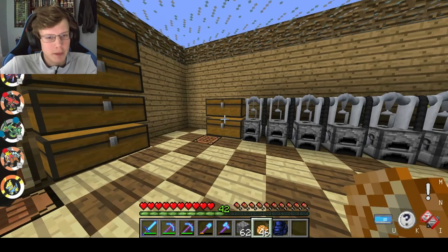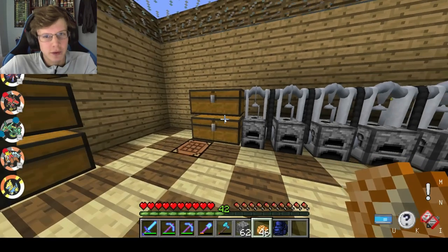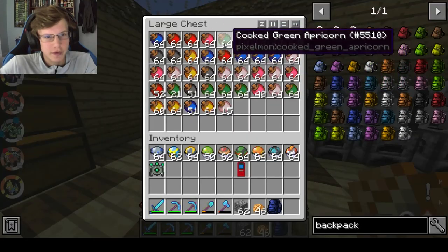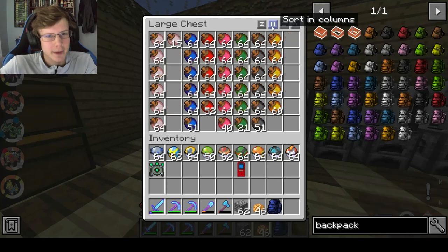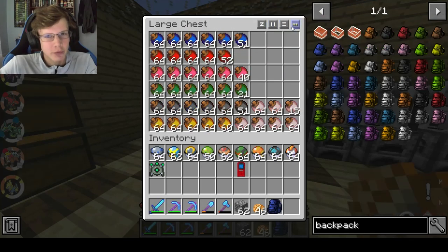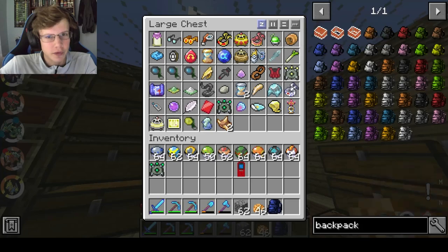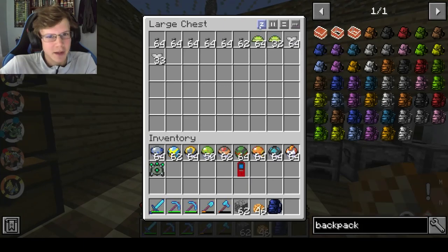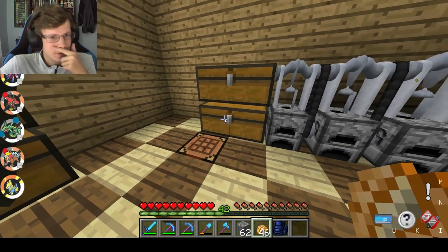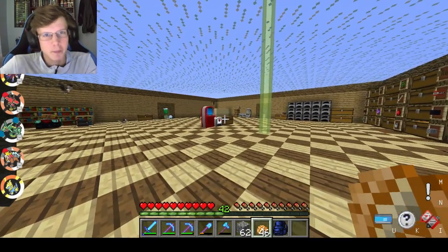Another mod I like is Inventory Tweaks. It basically just sorts everything in your chest — that's pretty much all I use it for. It adds four sort buttons to any chest. My apricorns here are unsorted — boom, they're all sorted now. You can do different types of sorting. It's a great time saver if you want to keep your chests nice and neat. I love this little sort key.